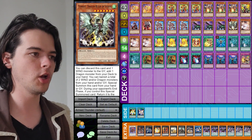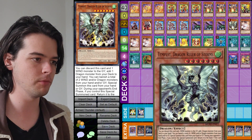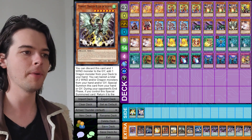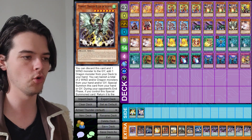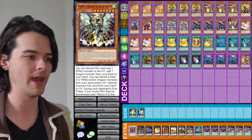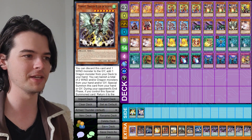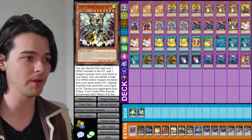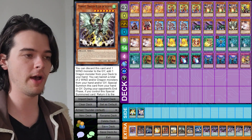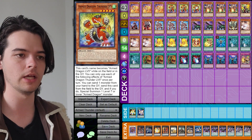For our last monster, we have one copy of Tempest, Dragon Ruler of Storms. This card can search any of our Dragon monsters from our deck to hand by discarding it and a Wind monster. It is also a very easy special summon from the hand or graveyard by banishing two Wind and/or Dragon type monsters from your hand or graveyard. It gives us another Level 7 for XYZ plays and is also a Level 5 or higher Wind Dragon, so you can add it with Armed Dragon Thunder Level 5's effect.